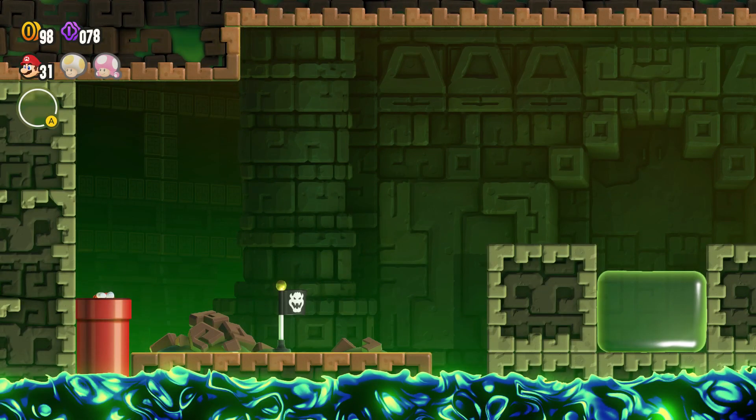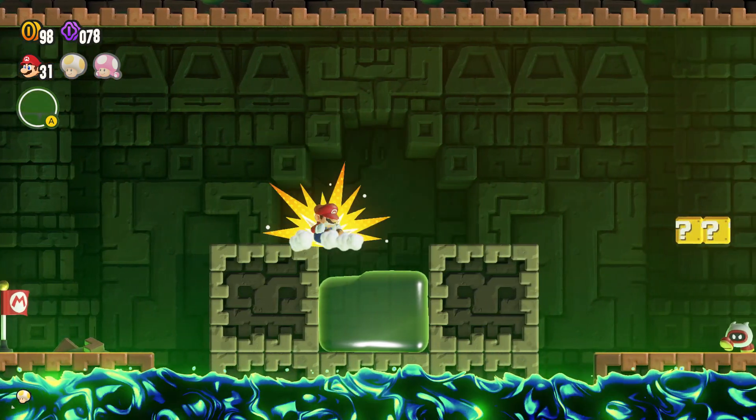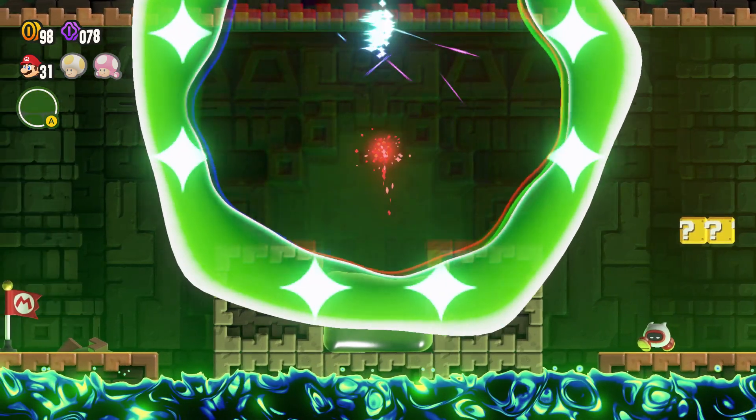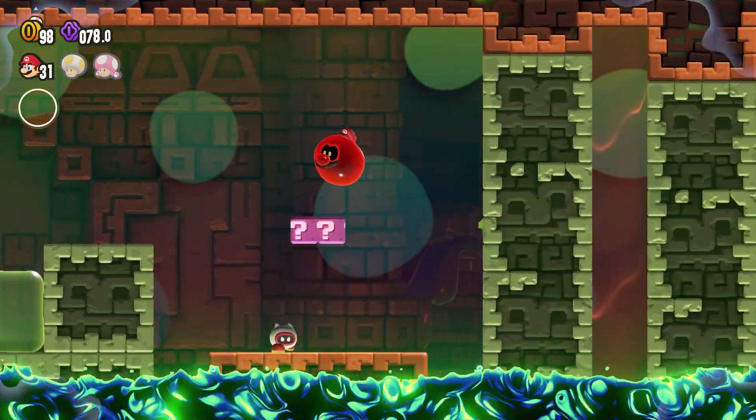Now go through this pipe. Beware, because this is a bit where lots of people mess up. What you need to do to get the wonder seed is ground pound into this green juice, and you'll go into a globe-like form.